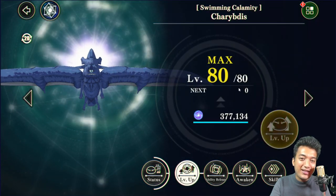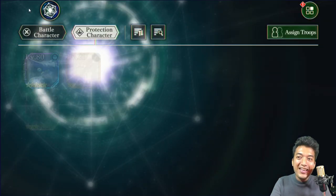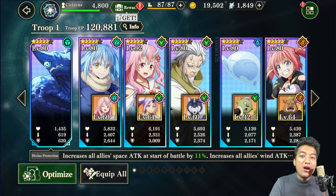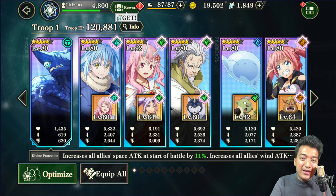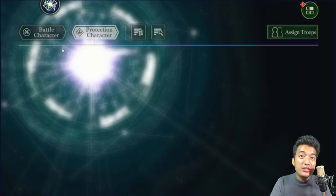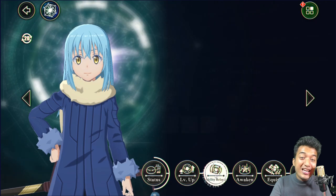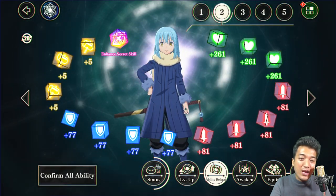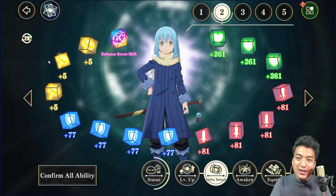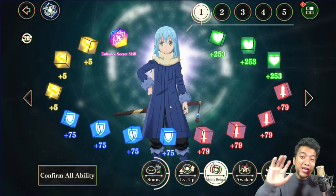Please do level up your protection character as well, as this is the basic way to provide a lot of stat boost. Tip number 4: Upgrade your main battle characters and support battle characters' stats trees as far as you can go. Not only the protection character but also the main and support battle characters need to have their abilities released so that they can be provided with additional HP stats, attack stats, defense stats, and output power stat. That's going to be a really great help in the overall EP boost of your characters.